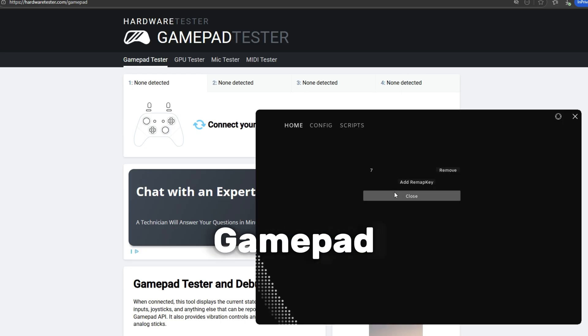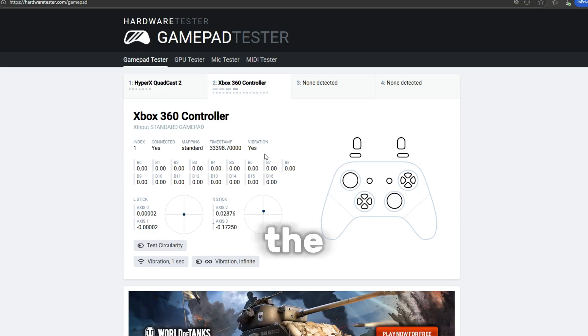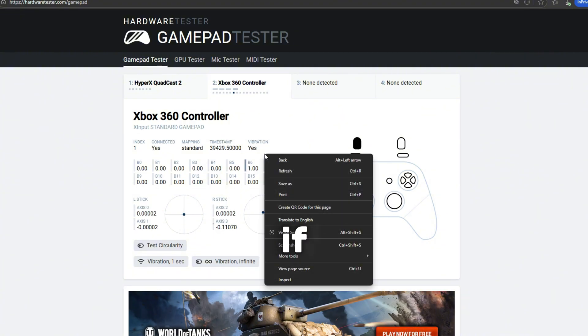If we now check gamepad tester, we're going to see that after we press the key to toggle Virtue on and off, the gamepad tester will immediately switch us to a real controller, and when I move my mouse it will recognize it as if I was moving my stick.